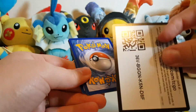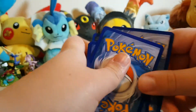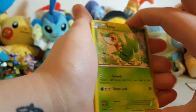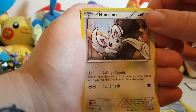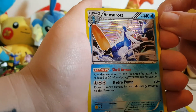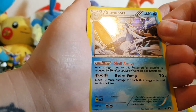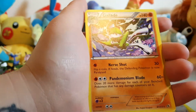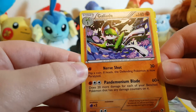Then we have the Black and White Legendary Treasures pack. The code card — there you go. Give me something awesome! All right let's see: Snivy, Plusle, Energy Switch, Natu, Oshawott — oh, it's so cute! Gothita, and a holo Samurai — that looks pretty cool, I'm impressed! That's a rare, which probably means we're gonna get another rare. Ooh, a Glaceon rare — that's cool! The artwork is just awesome.